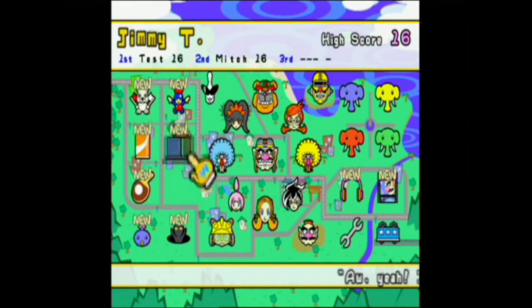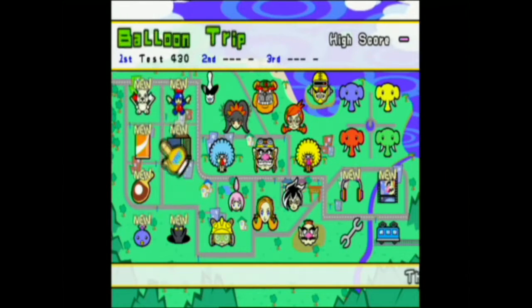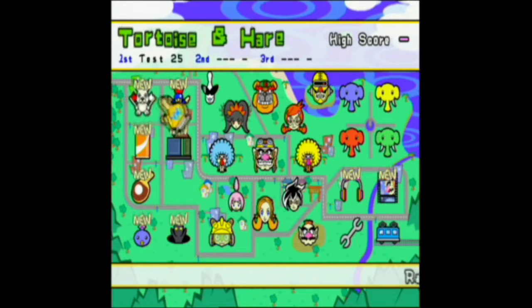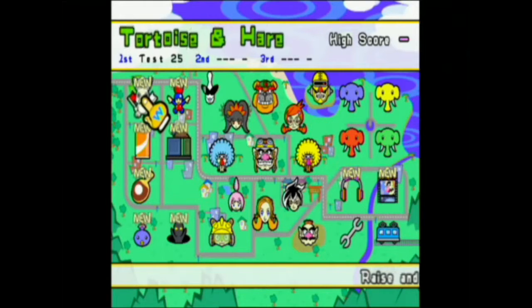Okay ladies and gentlemen, this is the final part of the game, we're at the homestretch. Now we're going to be looking at the extras today. For starters we're going to look at some of those minigames in the single player and one in the multiplayer. The first one we're going to take a look at is Balloon Trip.